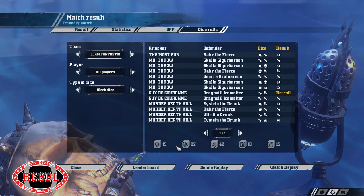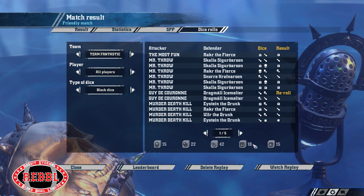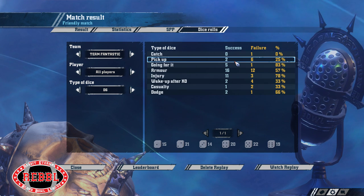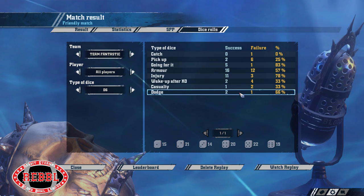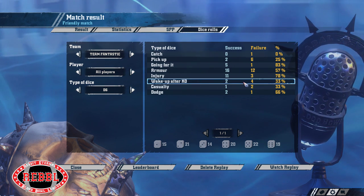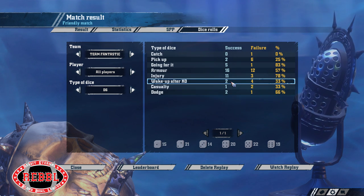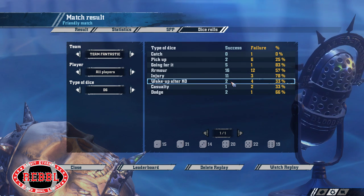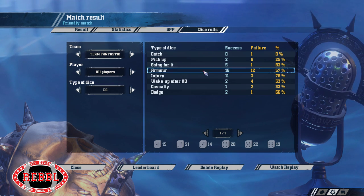Team Fantastic got 37, 42, 33 - a bit rough block dice. Pickups: two out of eight. Two out of eight pickups - that is the real game loser there, isn't it? Dodges two out of three - fair enough, it was the crucial one that failed. And wakeups after KO was actually zero out of four, because the last two were at the end of the match. Actually maybe it was two out of six. But two out of eight pickups was the killer - that was the real killer. Story of the match.